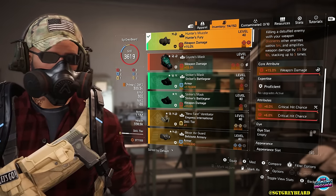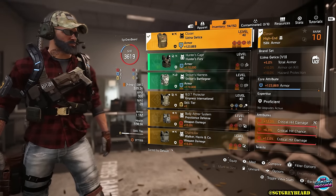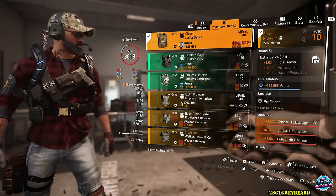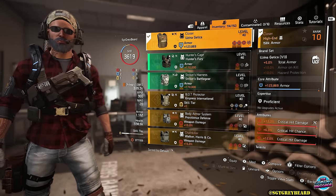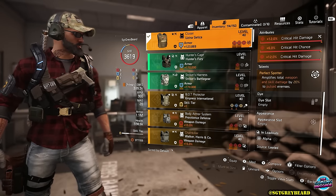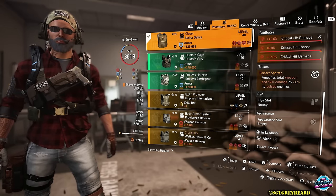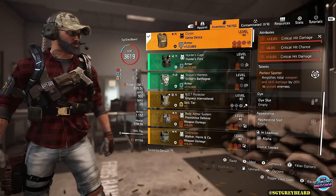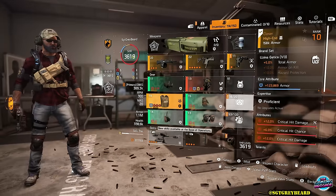Next we have the one piece of Uzina — it is the named body armor called The Closer. If you do not have this yet, I recommend hitting up Countdown and setting your targeted loot to Uzina; you should get it pretty quickly. It has the talent Perfect Spotter, which is going to amplify your total weapon and skill damage by 20% to pulsed enemies. Since we have that linked laser pointer equipped, every enemy is going to be pulsed, so that talent should be running non-stop as well.